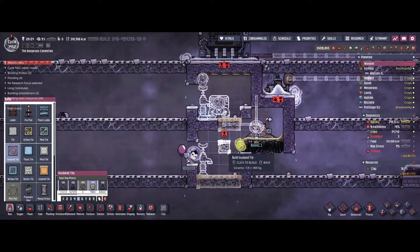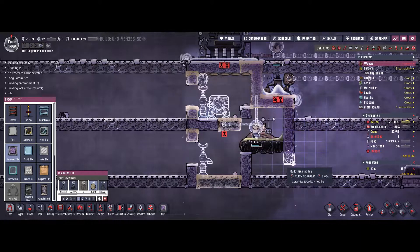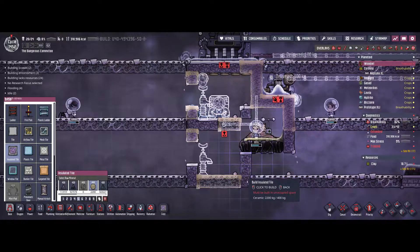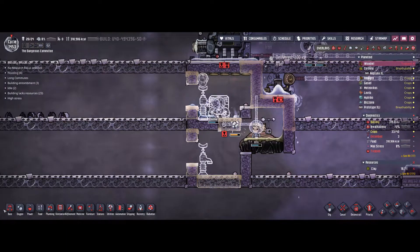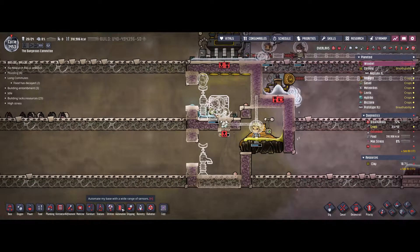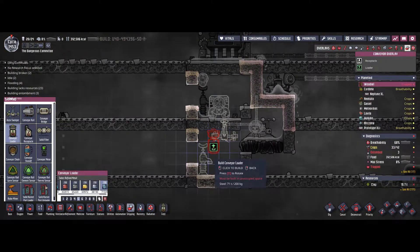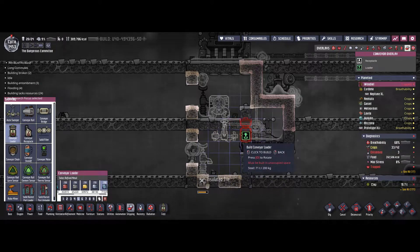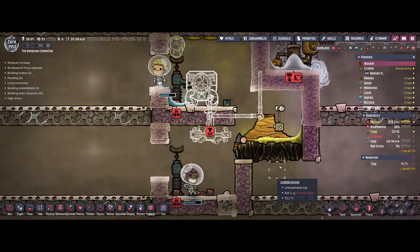We probably have enough ceramics now because we also used some from other spots. But we have to keep in mind we will need some ceramics to also create the pipes. For shipping we will also need some auto sweepers and another conveyor loader. I didn't notice that at first. Nice job, bro.